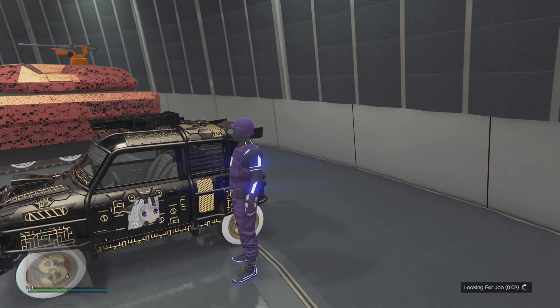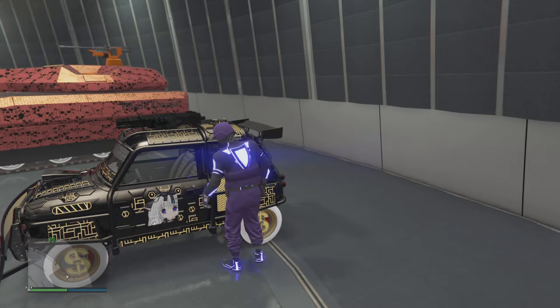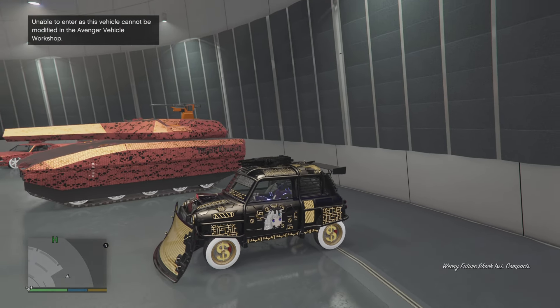The aim here is we need to wait for any job to start up. Once you see it come up with the population — you know how it says two out of four, three out of four — as soon as you see that, reopen your phone and restart it. Quick Join → Contact Missions → Contact Mission, then back out.